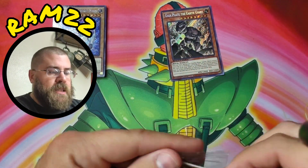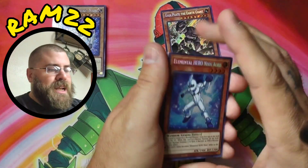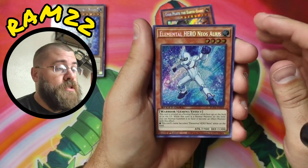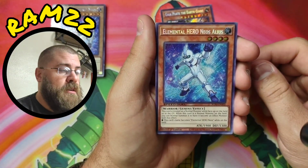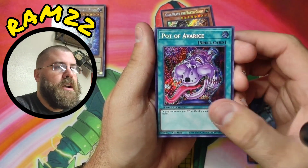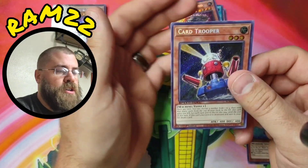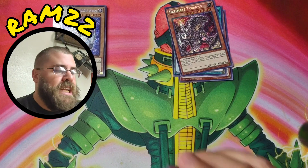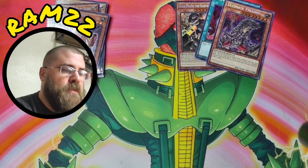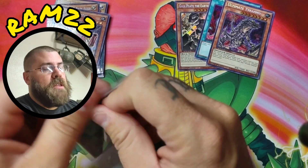There are going to be duplicates. I could buy these as singles but I wanted to do a video because I just love how beautiful these cards are. We got Elemental Hero Neos Alias, another duplicate of Pot of Avarice, and Tyranno — Card Trooper. We're starting to get into some duplicates, but we've only had three total so far. That's not bad at all.